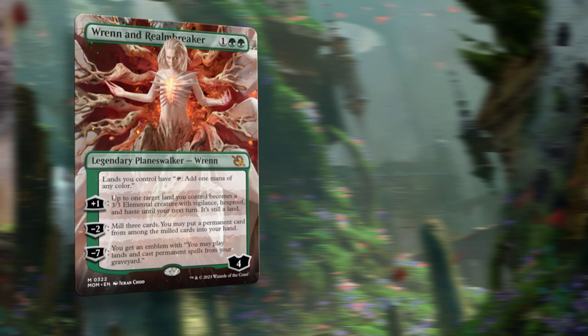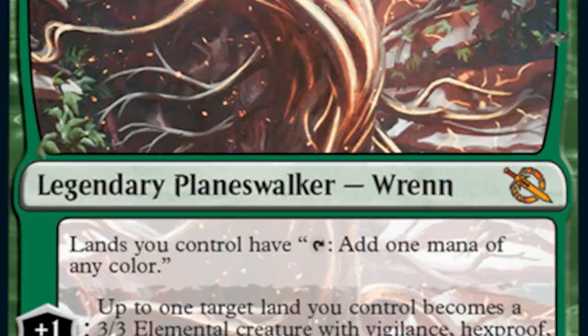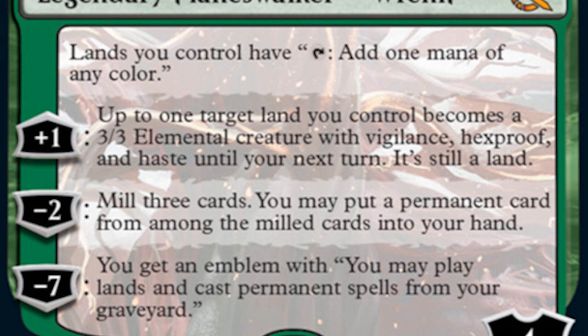What if you wanted to play this in Oathbreaker with Life from the Loam? I'm legit going to pass out — I can't handle this card's power. Just one more time to let it sink in from the top down: three mana, Chromatic Lantern ability just tacked on for no reason. Plus one, you get a three-three with hexproof that can attack and block until your next turn and Ren is on five immediately. Minus two for filtering and card advantage, minus seven to recreate one of the most powerful effects in the history of Magic.